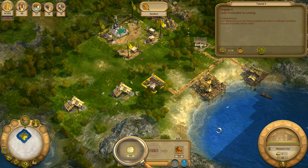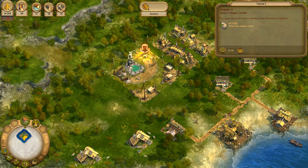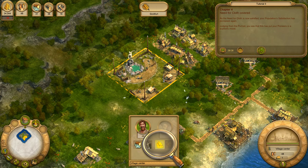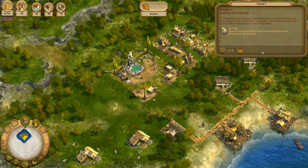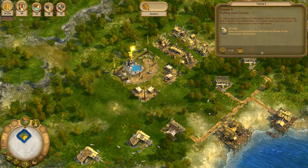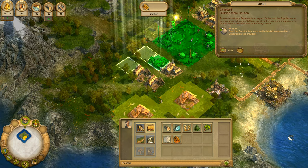Congratulations! Your weaver's hut is now being supplied with wool in sufficient quantities. Soon the first cloth will be ready. As the need for cloth is now satisfied, your population's satisfaction has increased again. Judging from the portrait, you see that this has put your pioneers in a euphoric mood. To ensure that your settlement can expand further and the population can later progress to become settlers, you should create more living space. Build six houses near to the village centre.